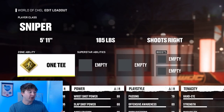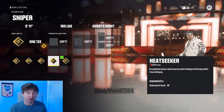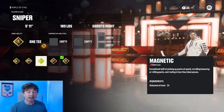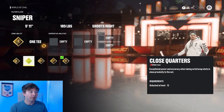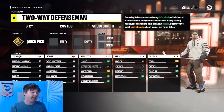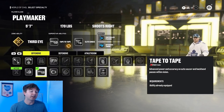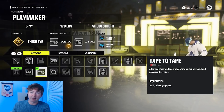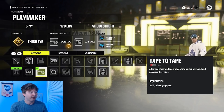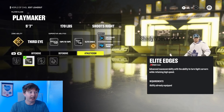So the first thing you guys will notice is the X-Factors. You have zone abilities right here — the one shown is 1T. Apparently certain zone abilities will only go with certain player classes. So 1T of course increases your one-timer, that definitely fits the sniper class, but you probably can't put 1T on an enforcer defense or something like that. Now the superstar abilities, though, you can put on any player you want. The only thing is you actually have to meet a threshold of a minimum stat — for instance, if you want 1T, you might need a minimum of 80 slap shot accuracy, something like that.